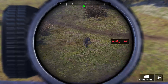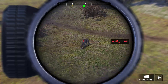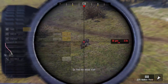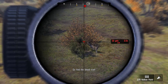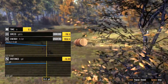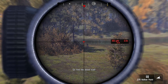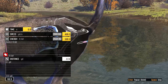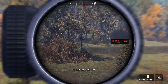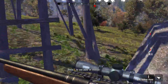Could you turn for me? I'm going to go for a spine shot. I'm going to shoot while he's running. How did that miss?! Blood tracks will give you an idea which way the animal went — head that way and you should find some more blood drops.